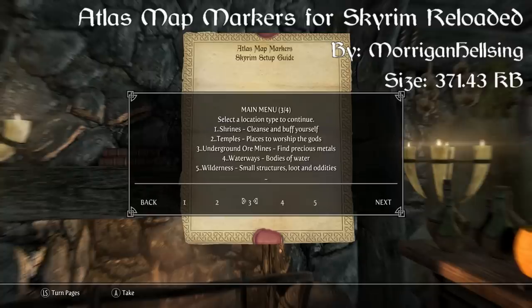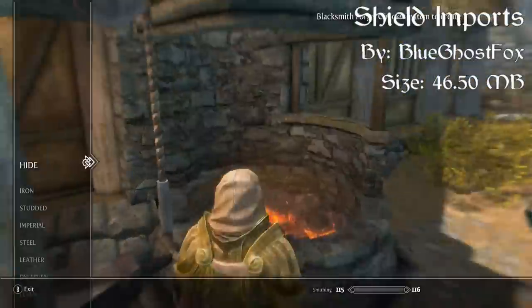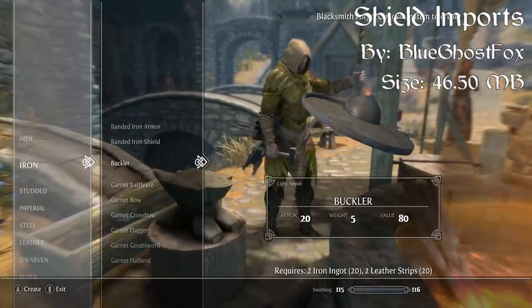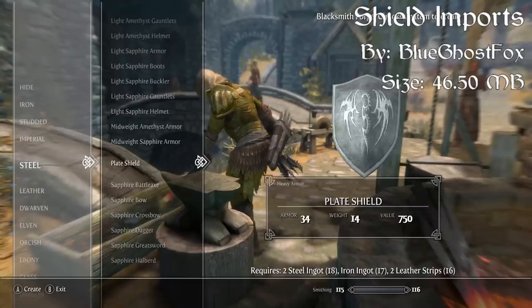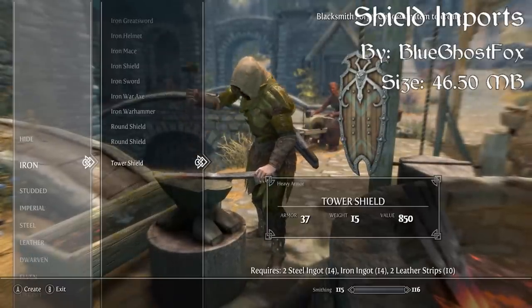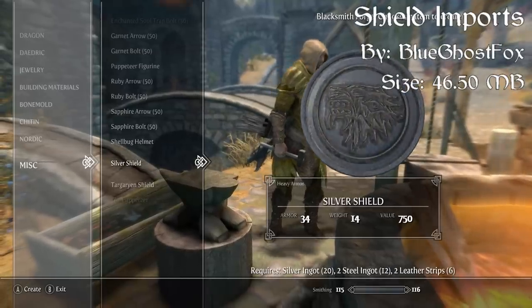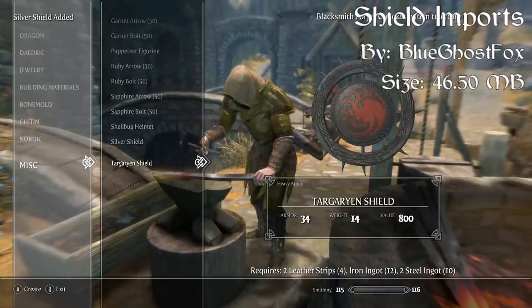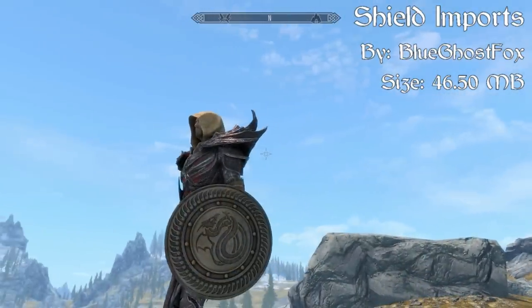Coming in at our number four spot we have Shield Imports. This mod contains eight different shields that naturally fit into Skyrim, made by the mod authors Malphalzar, the Caretaker, and Abacus. All of these shields can be crafted, upgraded, and have fair stat values. Most of the shields are also integrated into the shield leveled lists so that they can be found in shops and on NPCs — one of my favorite things about armor and shield mods.